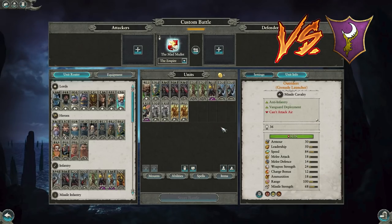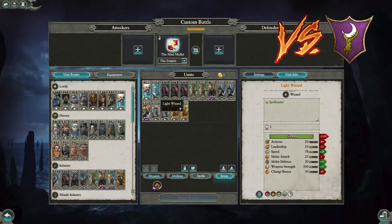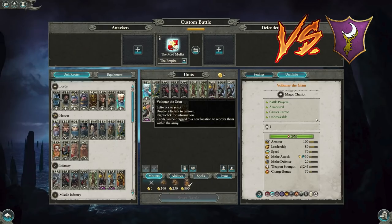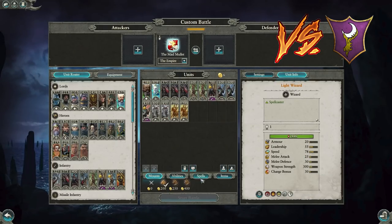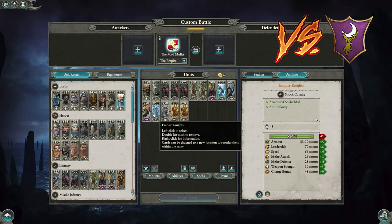Next: Empire versus Dark Elves with Volkmar — my Volkmar variant, though you can also use Franz. These aren't the end-all be-all builds — just the ones I like to use. Volkmar can single-handedly dominate the infantry fight. The Light Wizard on a horse uses nets to synergize with triple Handgunners to focus down high-value targets. In this matchup you're typically not pushing the Dark Elves unless they go Bolt Throwers — you're defending against rushes. Empire Knights defend the back line.